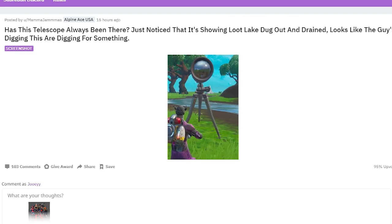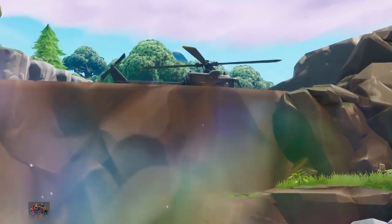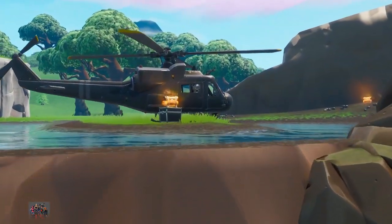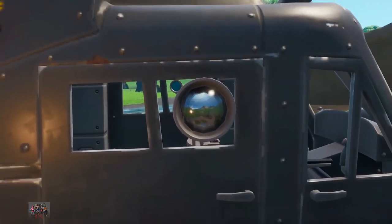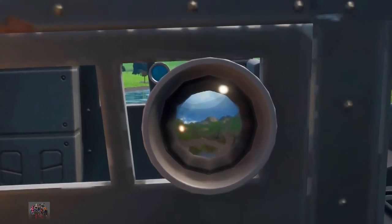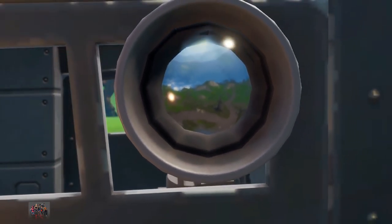Has this telescope always been there? This Reddit user just noticed that it's showing Loot Lake dug out and drained. Looks like the guys digging this are digging for something. I'm actually going to go in-game and check this out right now. So here it is — the helicopter. We're going to take a look inside the telescope. I can get really close to it. Does that look like Loot Lake drained to you? It does.